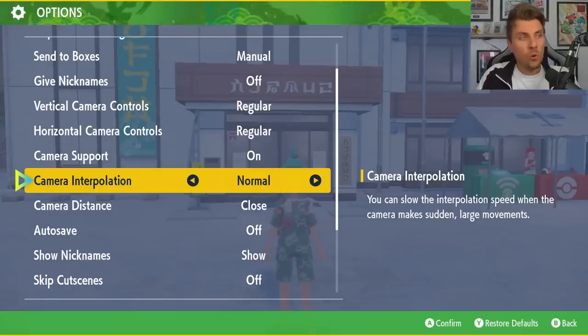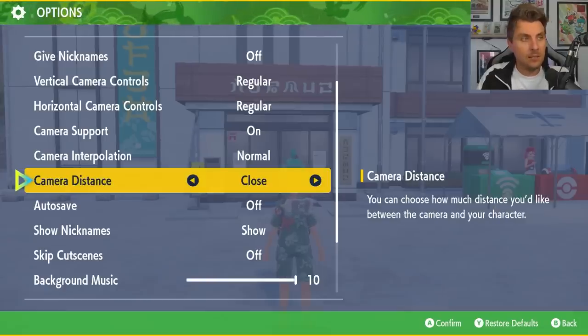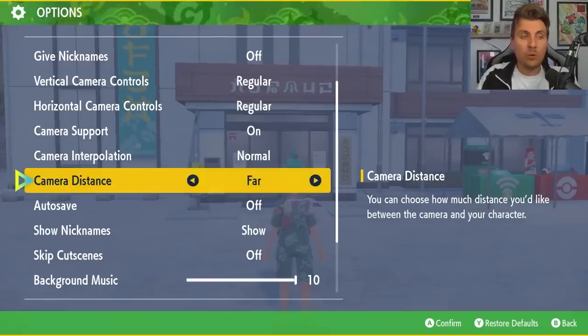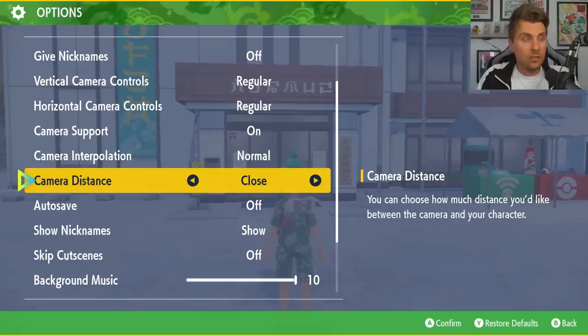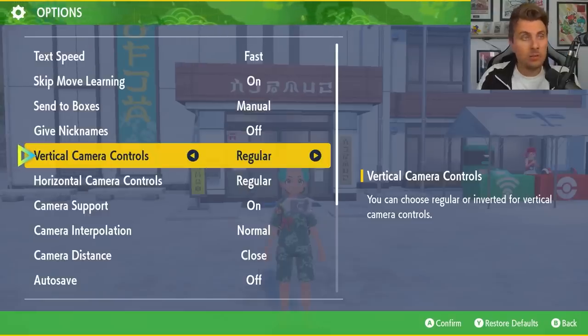You can change camera interpolation to slow or normal to suit the kind of pictures you're taking for better quality. You've also got camera distance — close, normal, or far — with close being the default. These different options let you play around with angles and get better pictures, giving you something different from what your friends might be doing.